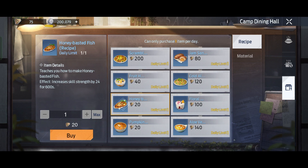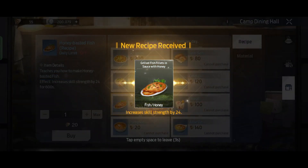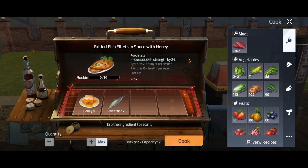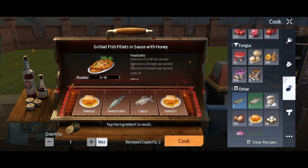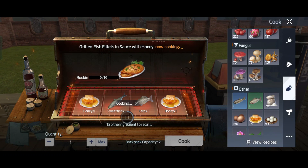I didn't have enough points for this jam sandwich, so let's pick this honey-based fish instead. My advice: save up your chem training to buy the bigger stats. I'm just taking these for the sake of this video. Now let's go and cook some of them.